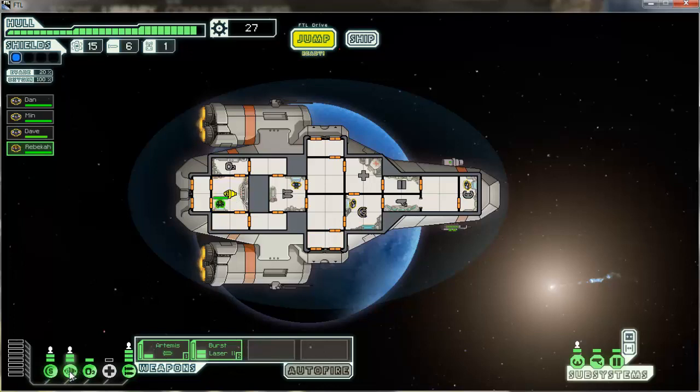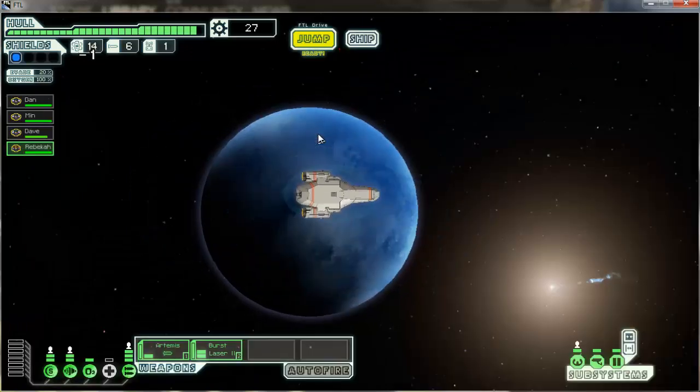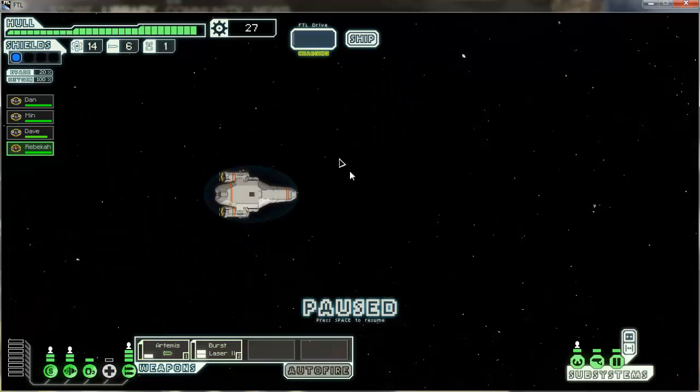Rebecca is going to work my engines. I don't even know if I was going to have to start shuffling people around. All my major systems are powered — this is awesome. You can't ask for anything better. Now that she's in my engine room, it'll charge the FTL faster, and now I have a 20% evade chance. Things are going well. Jump number two.